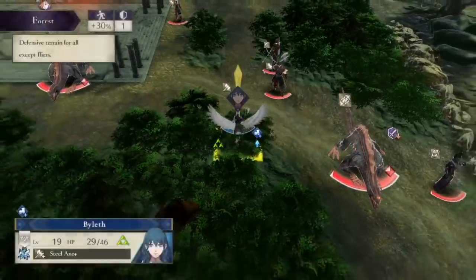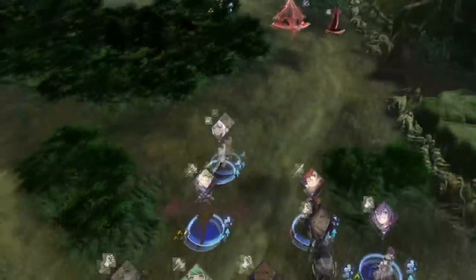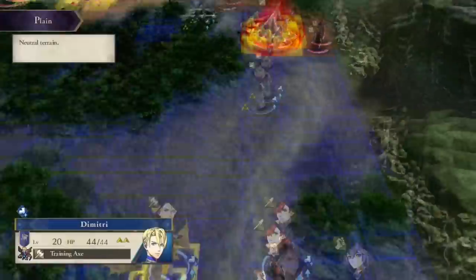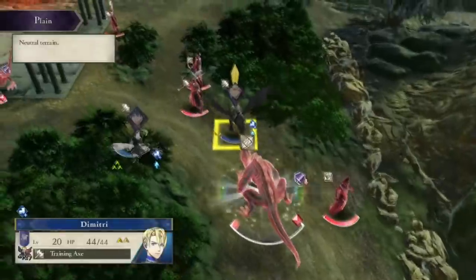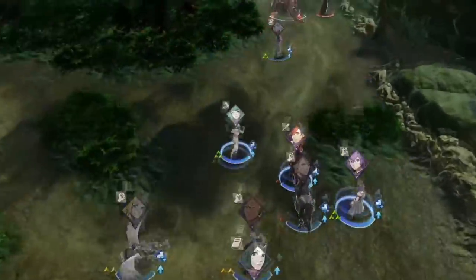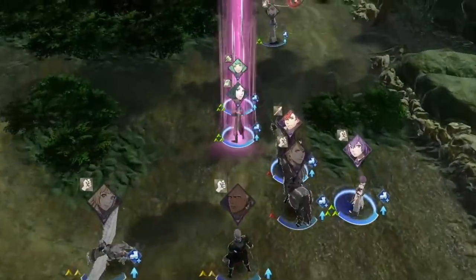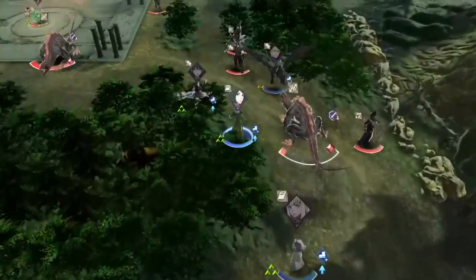We also attack from one range with Byleth because we want to damage her battalion — she has the Sirius Pegasus Company that was damaged last paralogue to the point of breaking. Hilda got hit by a 38 hit, so we need to re-damage it. Next we weaken this beast's first phase using Lysithia and our newly qualified Wyvern Dimitri so that we can set up the kill for Linhart, who is holding the experience gem to get the maximum amount of experience.